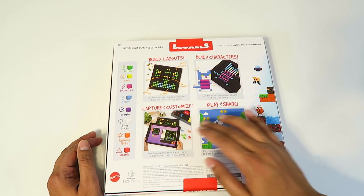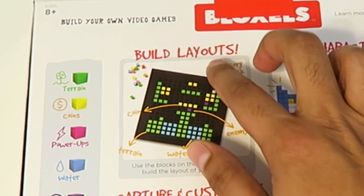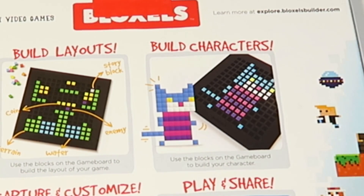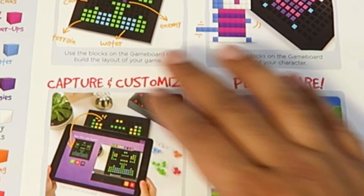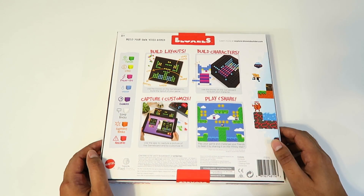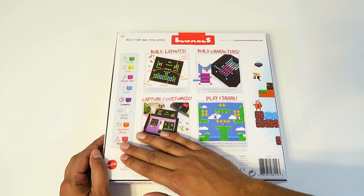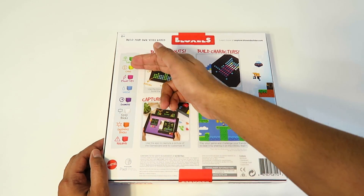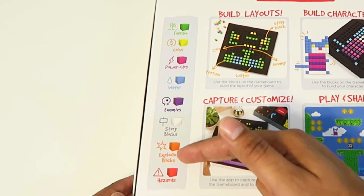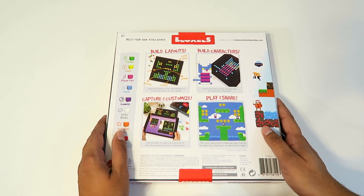On the back, it explains exactly what you can do with it. You can build your own layouts, which are your levels. You can build your own custom character, so you can actually put yourself in the game. You can capture and customize, as well as play and share with your friends. On the side, it explains what each brick is: terrain, coin, power-up, water, enemies, story blocks, exploding blocks, and hazards. That's really unique.